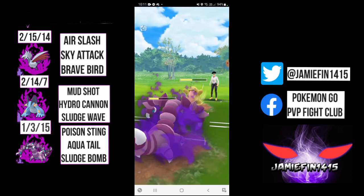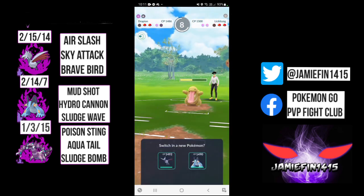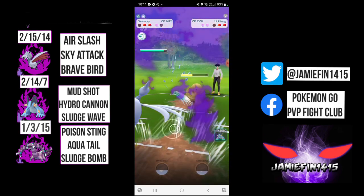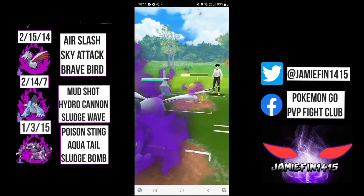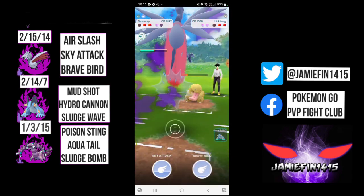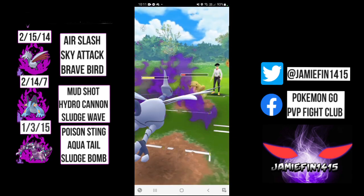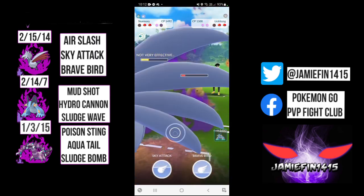In case you're wondering why I'm running Sludge as the second move: often when I'm safe switching Drapion, we are countered with something like a Medicham, Scrafty, or Obstagoon, and two Sludge Bombs is enough to knock out. We come back into our Skarmory, the opponent is staying in. They've most likely got Medicham in the back - a really common team. Basic meta at its absolute finest.